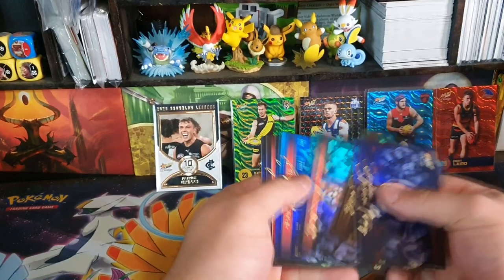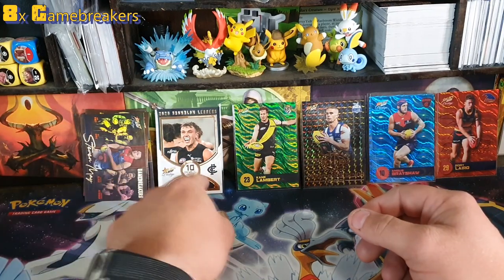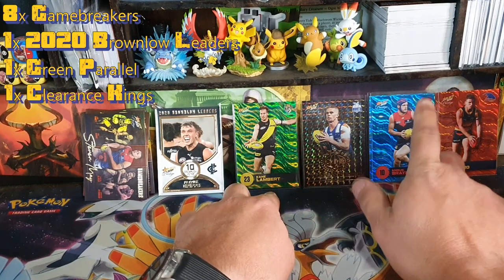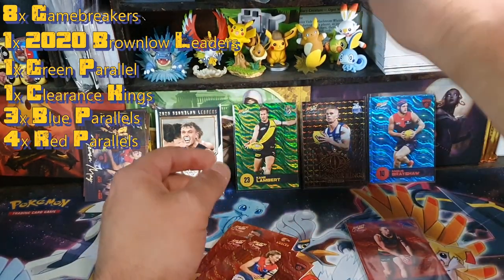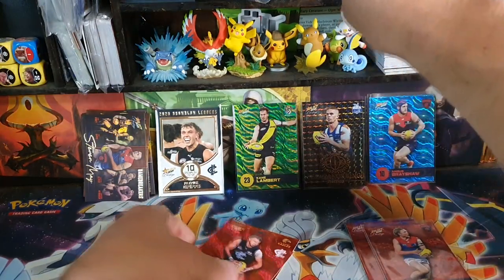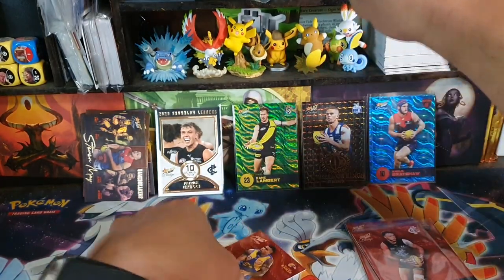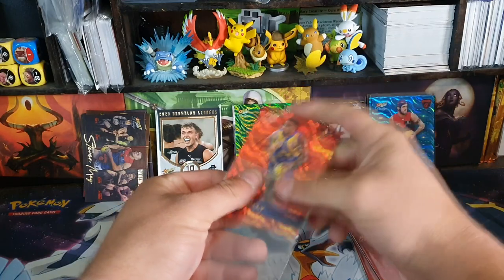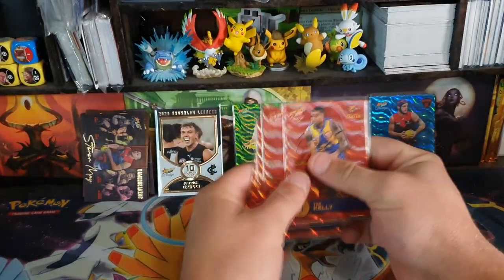In this box I got eight game breakers, one Brownlow leader, one green, one Clearance King, three blues, and four reds. All in all it's a pretty good box. With these you don't really open them to sell them — you open them purely for collecting. If you open them to sell the cards that's pretty silly — you'd make more money selling the box. You're essentially gambling with these ones. They're literally a hobby box — you open them just to open them.